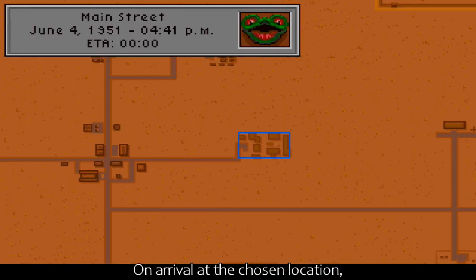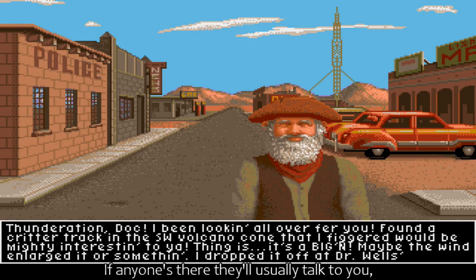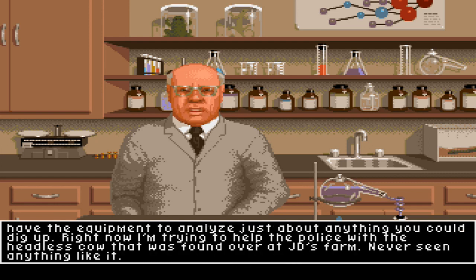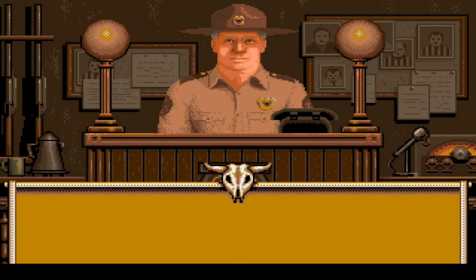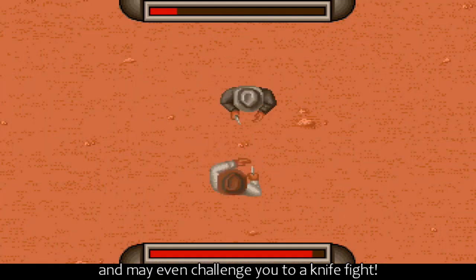On arrival at the chosen location, you are greeted with a static picture and a text window showing your current thoughts. If anyone's there, they'll usually talk to you, sometimes giving you useful information. One very helpful character is Professor Wells, a scientist at the local university, who can analyse any evidence given to him. Other important characters include a female radio DJ and the police sergeant. However, some of these people are not so friendly, and may even challenge him to a knife fight.